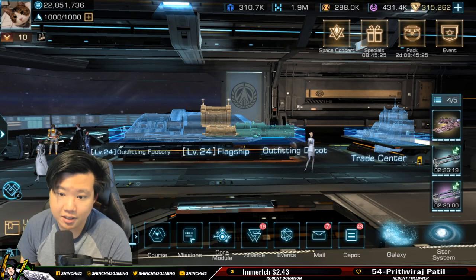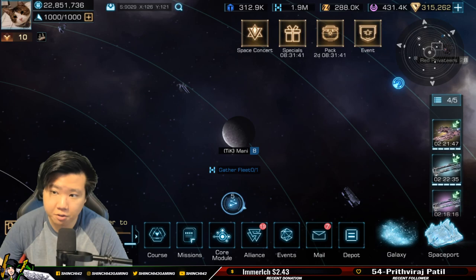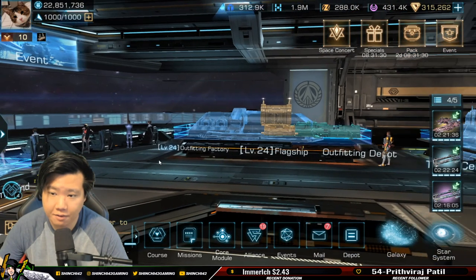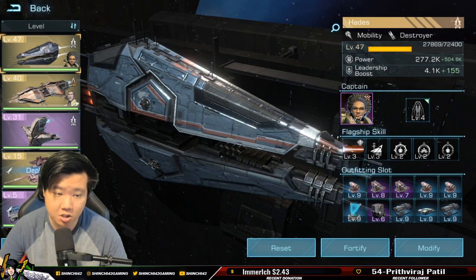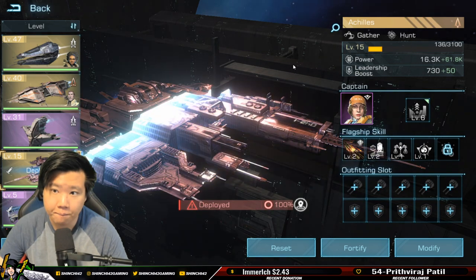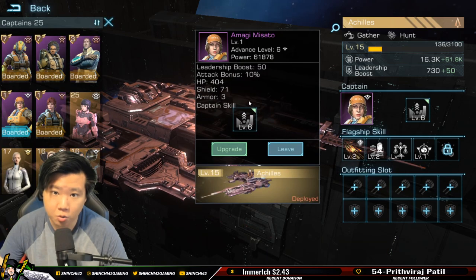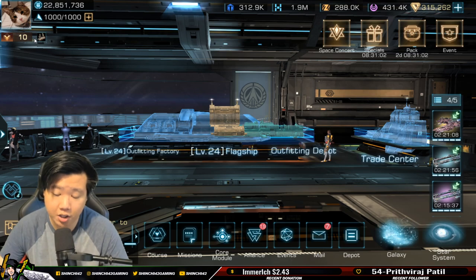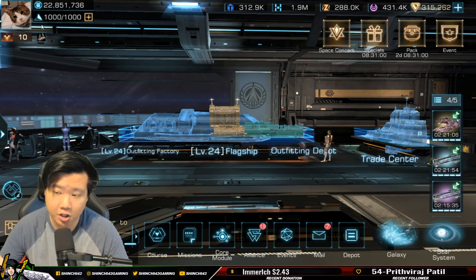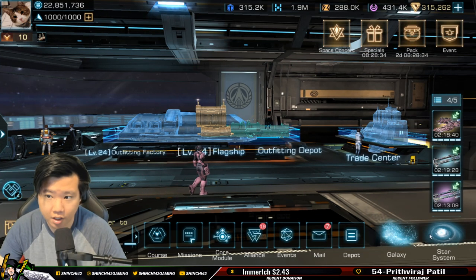One more thing: flagship level matters. I have Achilles at level 15. The higher the flagship level, the more leadership you have. Crew can also increase leadership. Increased leadership allows you to increase load, and as we discussed, increasing load optimizes your planet mining. Here's a pro tip: once you've found the planets in your star systems where you like to mine, use the favorites feature.